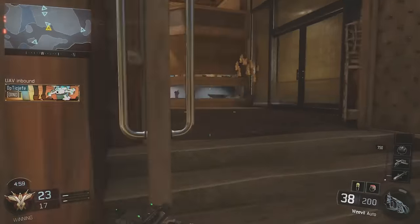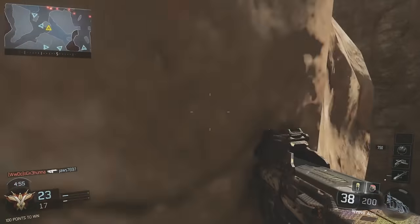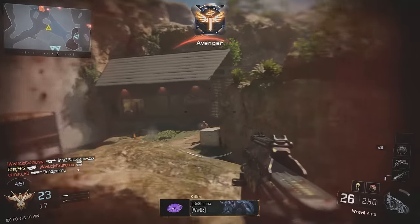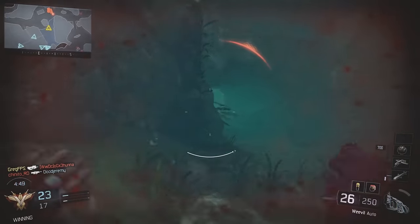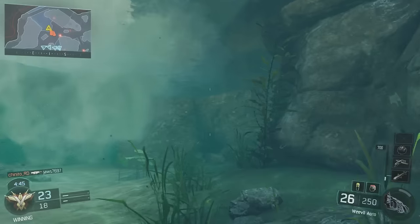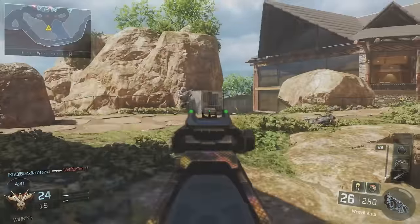Starting it off with the Weevil — it is a submachine gun. The damage is pretty low but it does have a fairly fast rate of fire. The best thing about the Weevil is the ammo capacity: it has 50 bullets standard, and with extended mags it has 70, which is really good. It's unlocked at level 4, which makes it a great gun to use when leveling up.